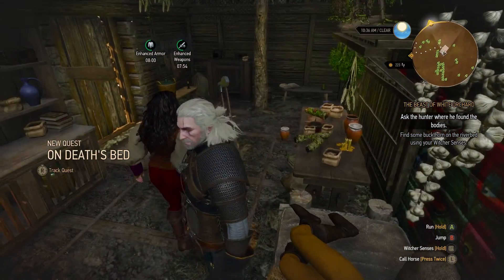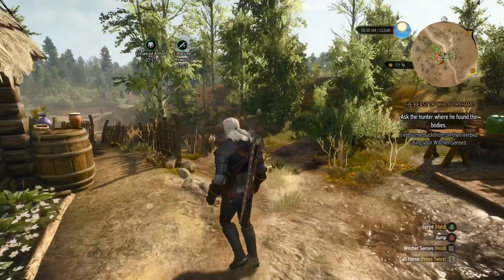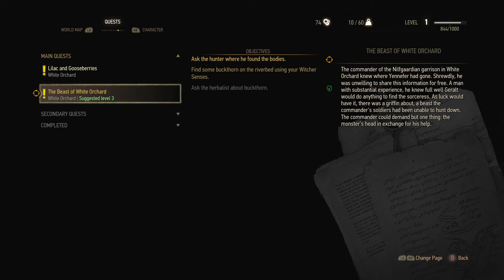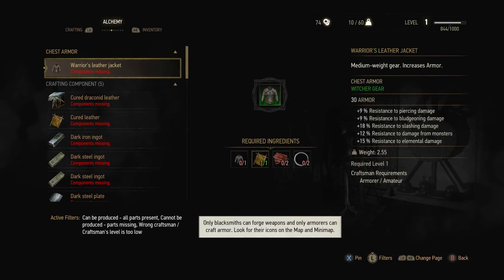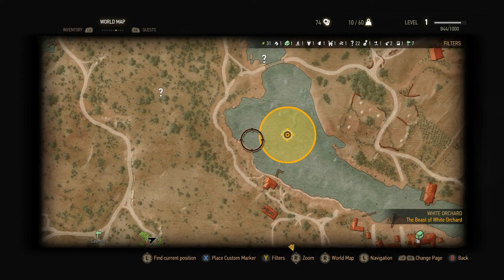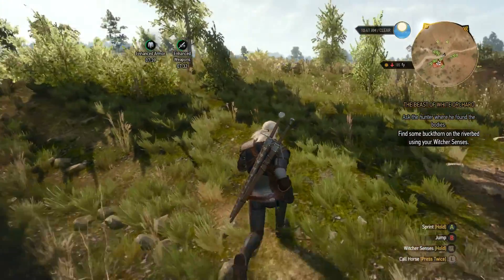So for the woman — either we give her Swallow or she dies anyway, so we risk making it worse. Let's see what we need. Find some buckthorn on the riverside. We also need dwarven spirit, which we can buy, and ingredients from drowners. Let's go to the river — it's going to be deep.